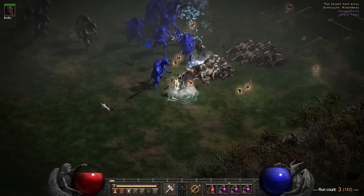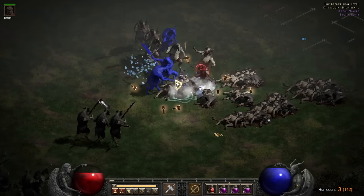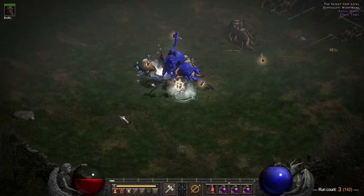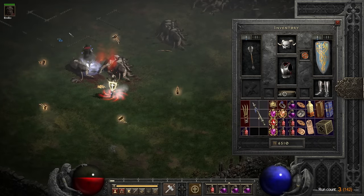I then respecced to a Hammerdin and began farming normal and nightmare cows for base items to make Spirit in. I didn't want to waste a socketing quest on a crystal sword, so finding the bases for Spirit took longer than I hoped — several hours of grinding.